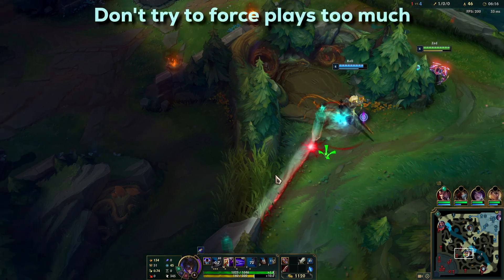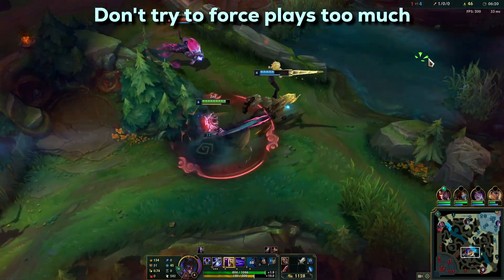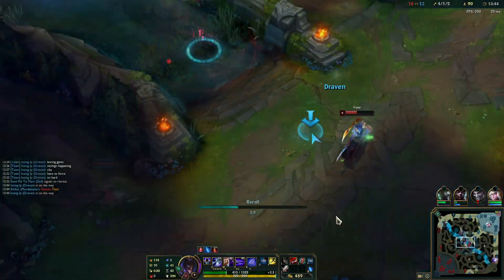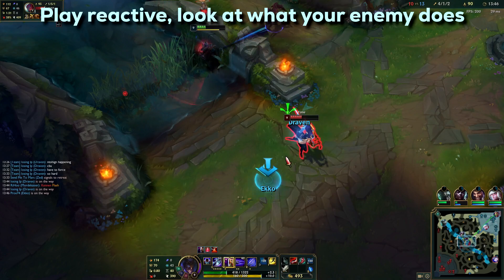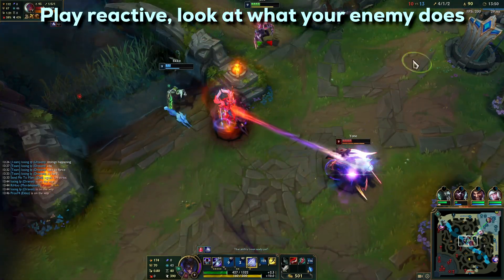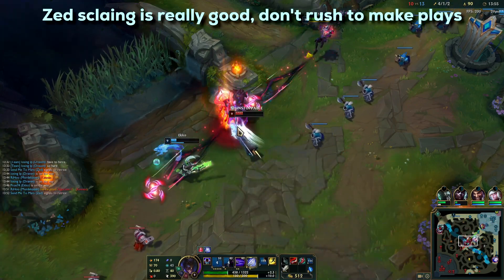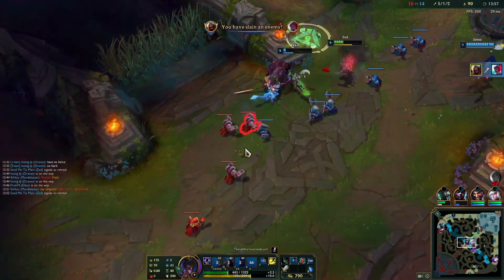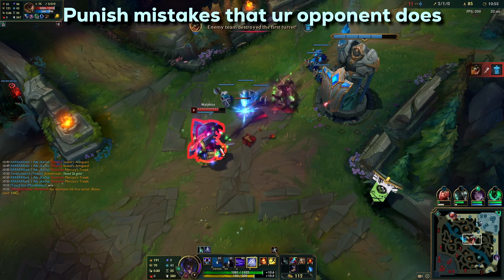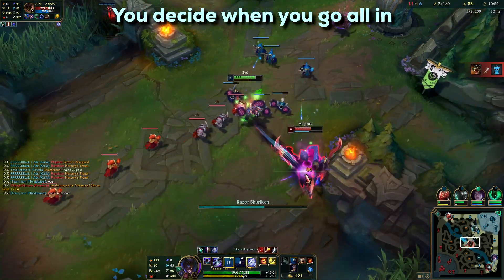One of the most important tips I can give you is to never ever force anything. If you try to force killing somebody really hard, it might backfire on you. Just play more reactive and look at what your opponent does — try to find mistakes that your lane opponents make. Zed is a pretty good scaling champ now, so there is no need to rush and force things when you can play reactive and punish your opponents' mistakes. You can decide when you want to go all in, not your enemies, so use that to your advantage.